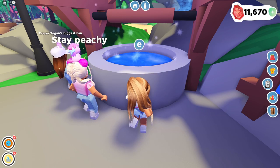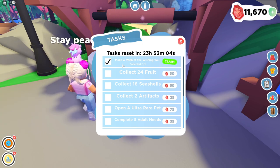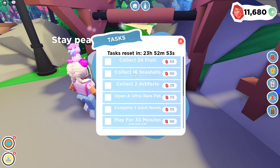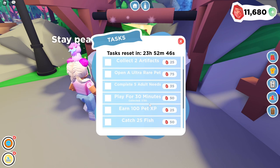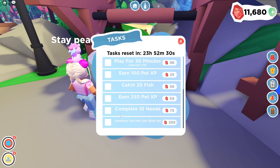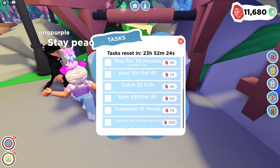Another way to get gems is to complete these daily tasks. The first task I just completed is making a wish at the wishing well, and I just got 10 gems. You can also collect fruit for 50 gems, collect 16 seashells, open an ultra rare pet, or play for 30 minutes to get 50 gems — that's a really easy task. I've been playing for about seven minutes so far. You can also age up pets, catch fish, complete needs — there are so many opportunities. The biggest one is transforming two pets into a shiny pet.